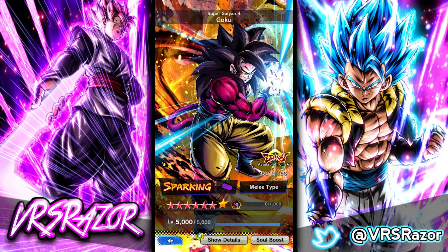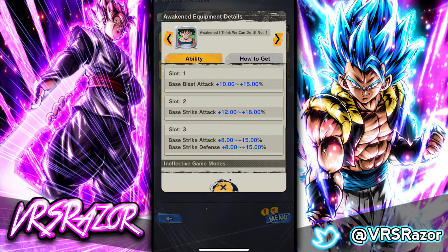The third equipment is actually a Silver Awakened equipment — 'I Think We Can Do It, Number 1.' The first slot is base blast attack 10-15%, second slot is base strike attack 12-18%, and the last slot is strike attack 8-15% and base strike defense 8-15%. It's a lot of multipliers, it's a really good equipment. Most Awakened equipments are very good — they're a little more of a grind, but very good nonetheless. These are the top three equipments for the GT Goku coming out, though I'll show you some more that I have myself which will give these a run for their money.